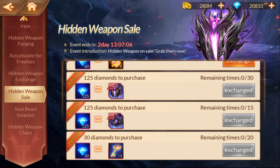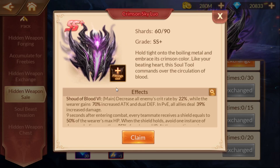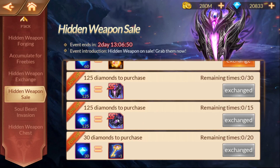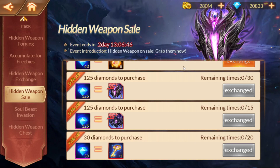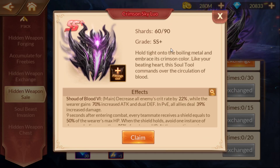The third event to get the final shards seems to be focused on the releasing of a new SS+ weapon. In this case it's the Crimson Sky Luo — the Sky Luo is now announced — and the final 15 shards are inside of this event right here. These are the ones needed to create the Eye of Terror.